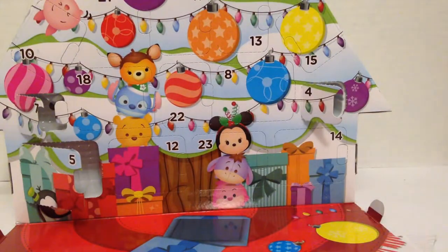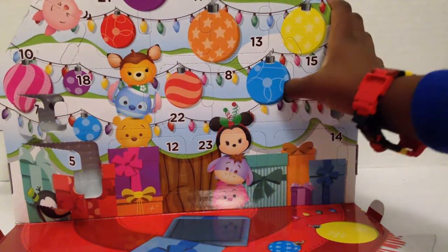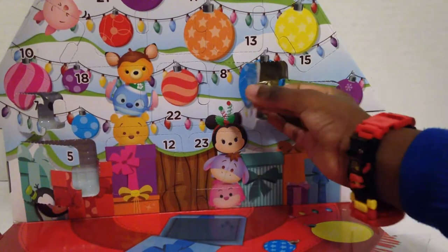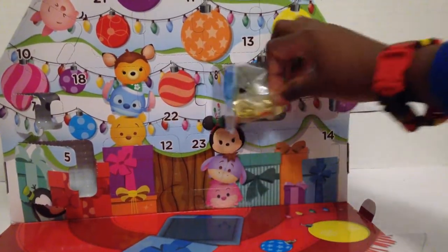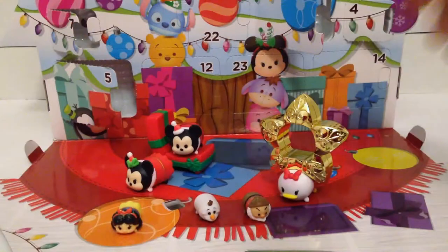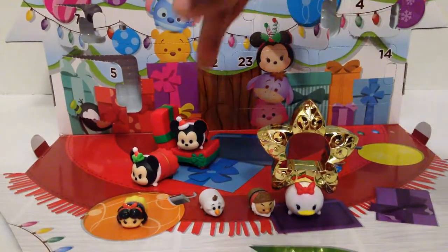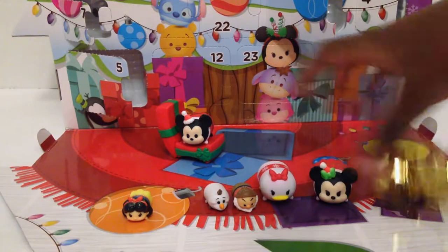Now it's time to open up day seven. Oh, it's a big one — it's a stack! It's a sparkly star and it can fit a medium Zoom Zoom. So this is the golden star stack — it can fit on a medium Zoom Zoom and it's super shiny metallic, like one of those stars that you put on top of a tree.